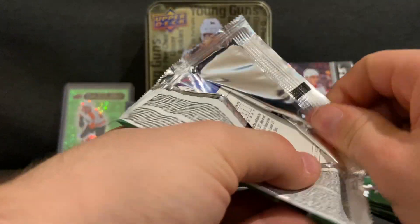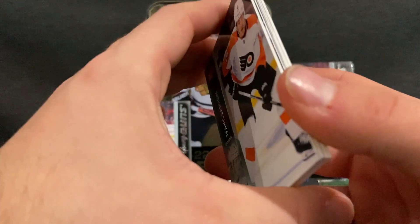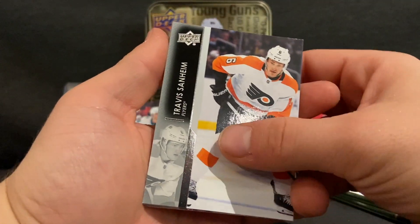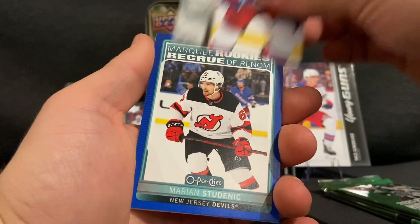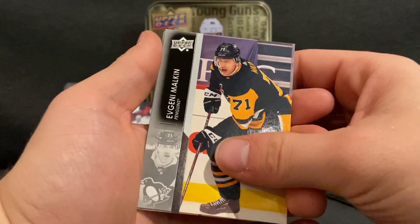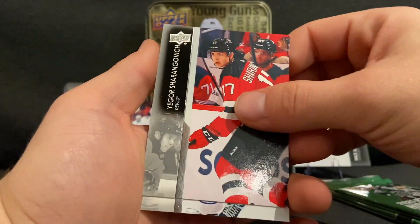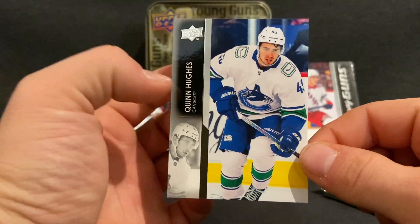We already have two Young Guns — I think it's about one Young Gun per four packs, so I don't think we'll be looking for more. But there are Dazzlers still, so we'll keep an eye out. Pack five: Travis Sanheim, Christian Fischer, Philip Chytil, a Marquee Rookie of Marion Studen in the blue back, Evgeny Malkin, Connor Sheary, Igor Shesterkin-Gorovich, and former Michigan Wolverine Quinn Hughes.